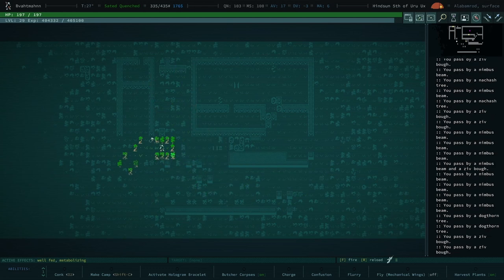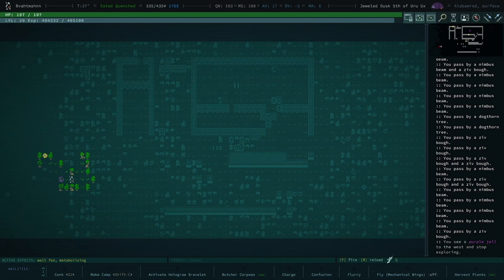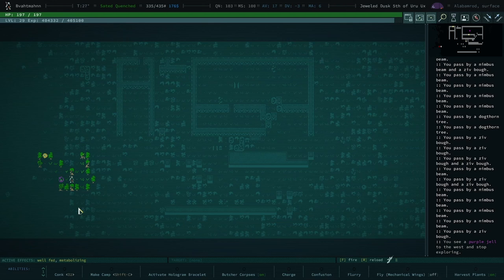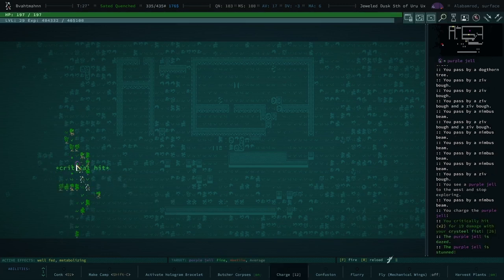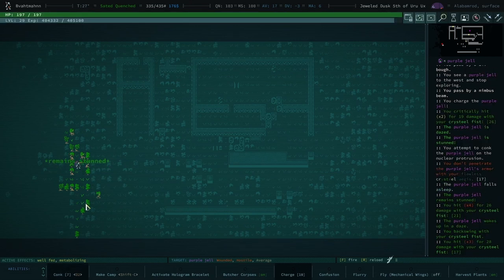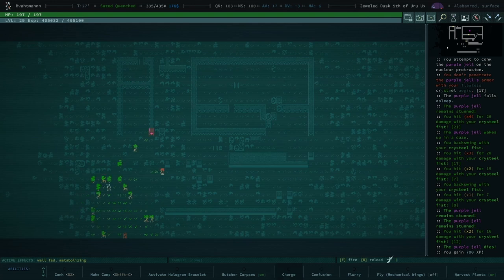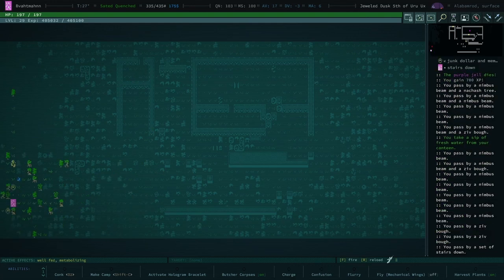I'm just glad it's beards and not novice of the sightless way. The purple gels are a little tough — you killed the other one pretty quickly, but you also dropped like a third of your health. You can fight it, it's fine. You can't confuse a gel, you can't charge it — it's only one tile away. That was actually really easy. We're almost level 30 — one more kill. Oh, stairs! And there's an urchin — we can level up.